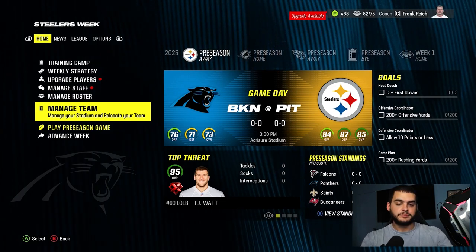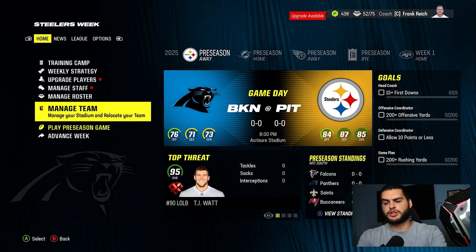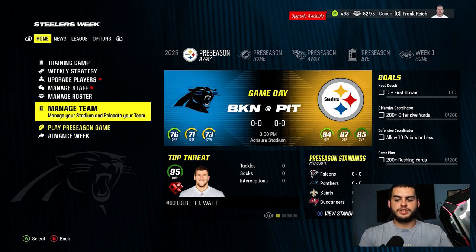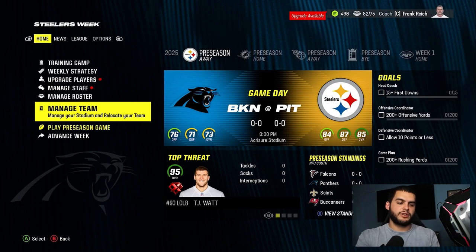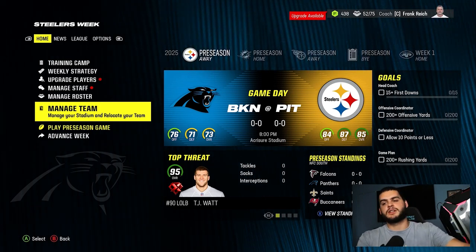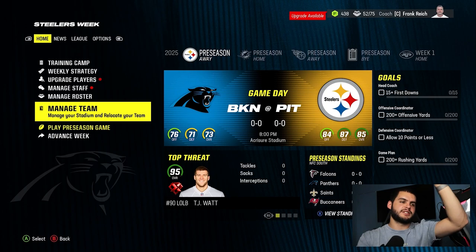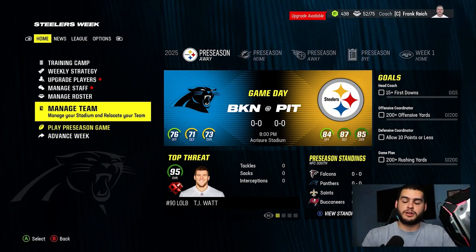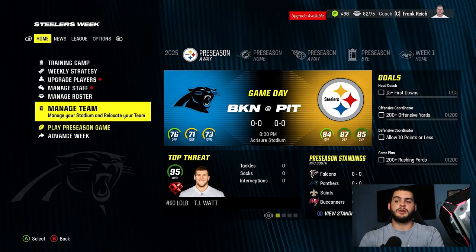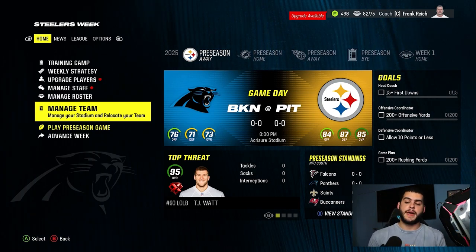What I really love about the international locations is this: if you're an international player — living in London, Dublin, Montreal, or Tokyo — it kind of sucks that Madden has always been entirely North America based. Now you can represent your own city, which is huge for international players. I'm really excited to see that feature added. I also wonder how they handle the stadium surroundings — does it actually show the city around it when it loads into the game? That'd be awesome. Relocations have come a long way, and you can do it in coach mode now, which wasn't really possible before.